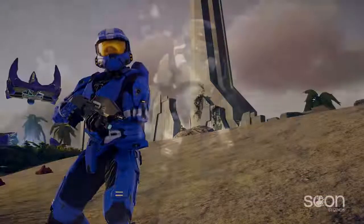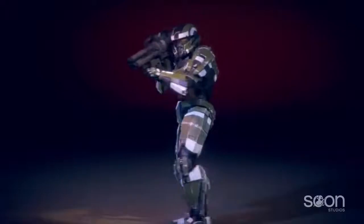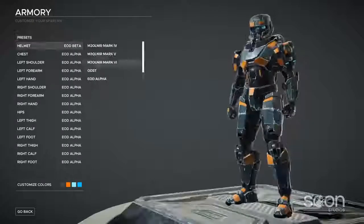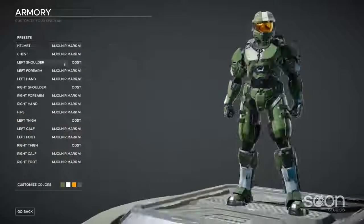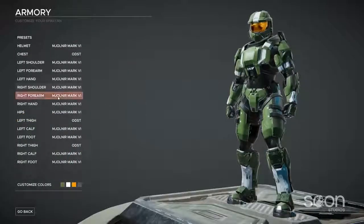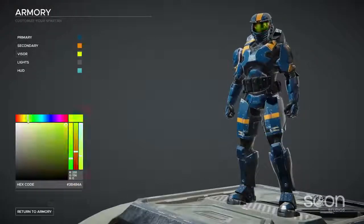Our weapons aren't the only thing that received a facelift. Customization in Installation 01 has been expanded to include more individual pieces than you've ever seen in a Halo game before. Each section of the armor can be changed to your liking — from the classics like shoulder pads, to smaller things like forearms or thighs. We really tried to go all out with the level of control you have over your character.